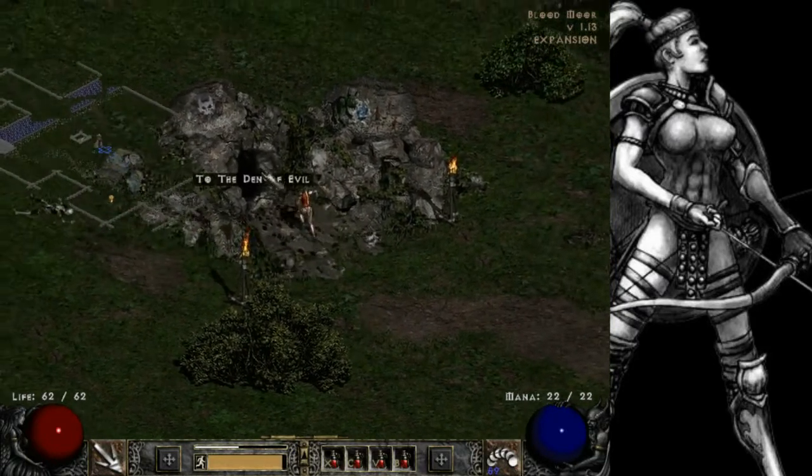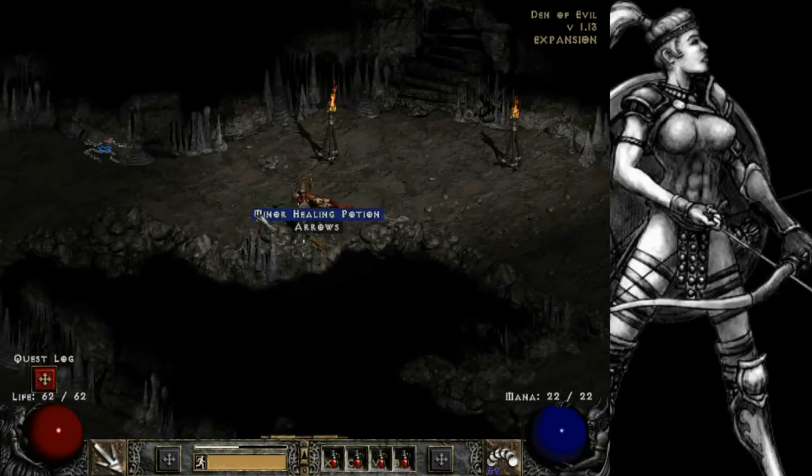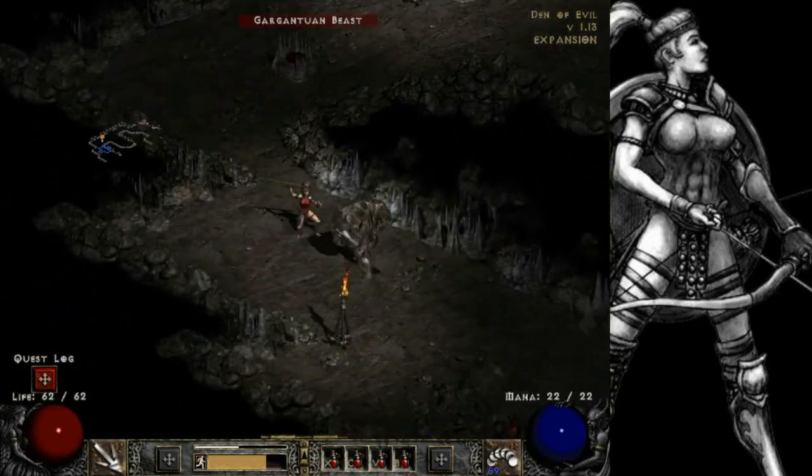We're going to make our way down into the Den of Evil and complete our first quest for Akara. There are foul creatures about. In order to complete this quest what we have to do is kill everything within the Den of Evil.